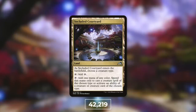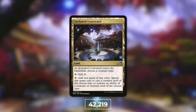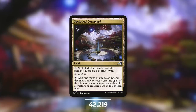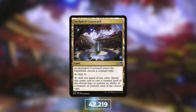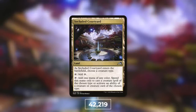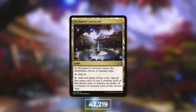Moving on to number 6, we've got yet another land: Secluded Courtyard, at 42,219 decks — that is 3% of eligible decks. It sees play because there are a lot of tribes out there that very much enjoy this. It's a tribal land that enters the battlefield untapped — choose a creature type. It can tap for a colorless, or it can tap to add one mana of any color spent only to cast a creature of the chosen type or activate an ability of a creature of the chosen type. If you are in a tribal deck, chances are you've got a ton of that specific tribe. Say dragons — you can utilize this basically as a Command Tower that can use its mana for anything for your dragons, whether that's one of their abilities or to cast them. Secluded Courtyard is a very popular tribal card that can fit into a ton of decks.